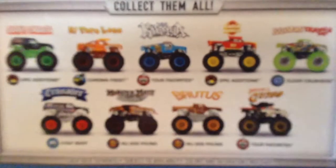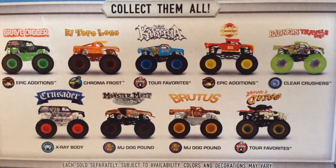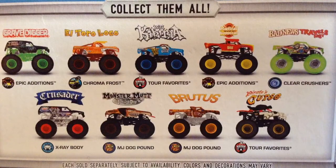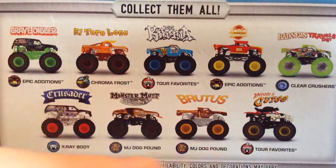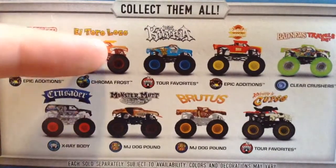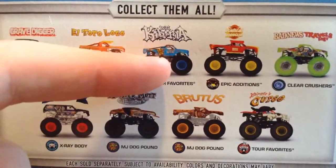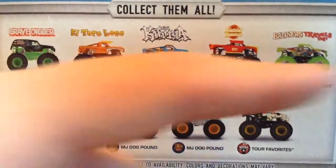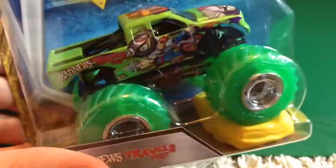The first one is from Case K and is the only one from Case K that I got. I still need three trucks from this case. I already have Junkyard Dog, Brutus, and Pirate's Curse — obviously re-releases — and I've already picked up Grandma Gravedigger, Altura Local Chroma Frost, and Crusader X-Ray. So the three I still need are Big Kahuna, Rattleka Rescue, and Clear Crushers Bad News. It is Bad News, Clear Crushers.